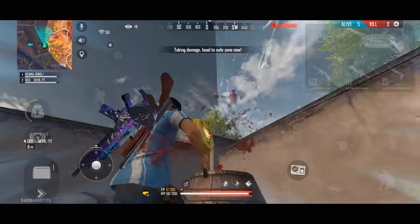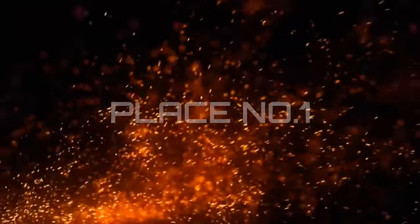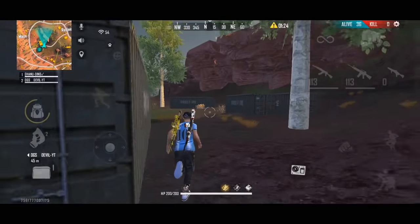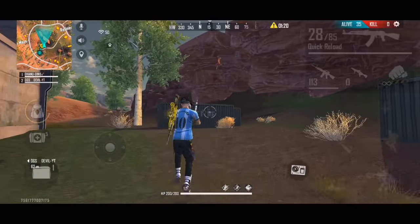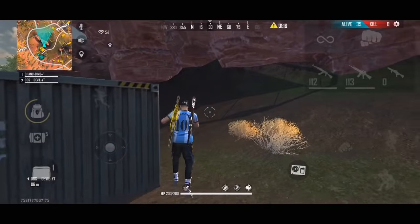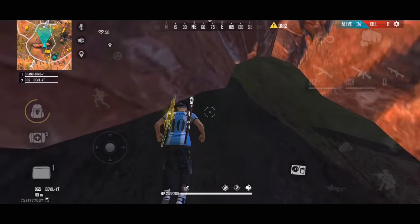So let's look at the hiding place. Friends, hiding place number 1 — we have to hide in a place. You can hide in a place with your team. We can know exactly what you want, but we have to find a lot for rank pushing.